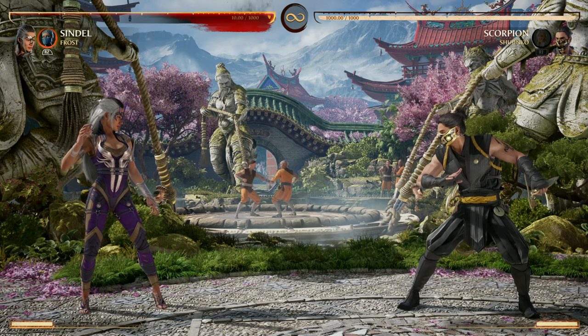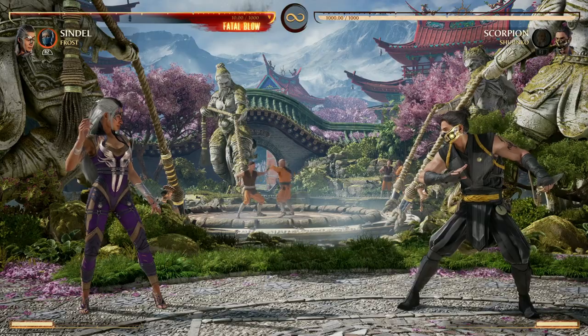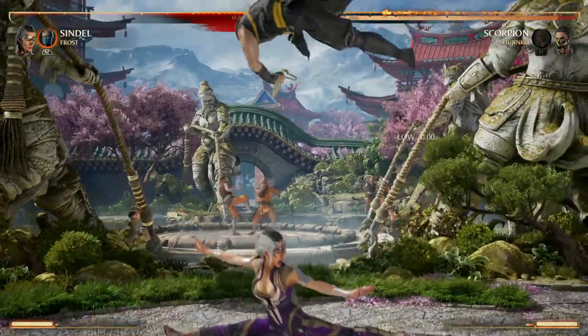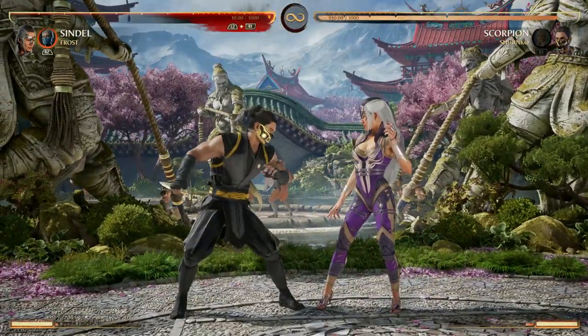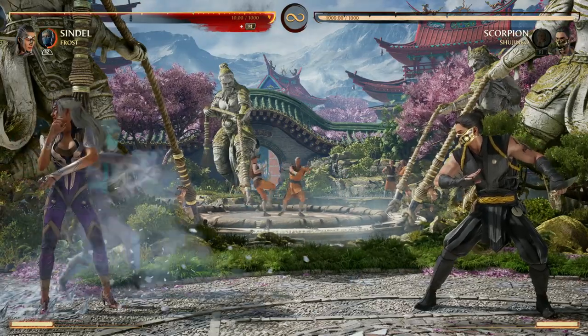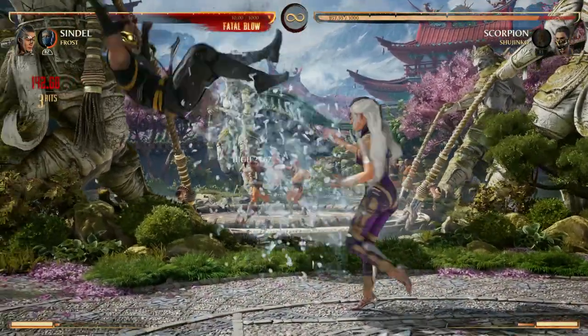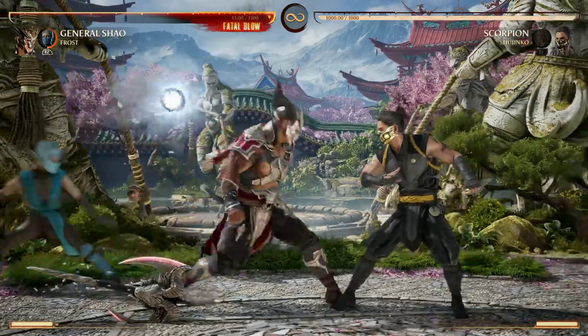You might think the ice ball back cameo isn't that great because it's so slow, but there are characters like Sindel that have a great move with her back threes that put the opponent on the other side of her. That kind of thing is so good with Frost's back cameo ice ball because you can put your opponent into the ice ball and get a combo off. General Shao also has one of those moves.